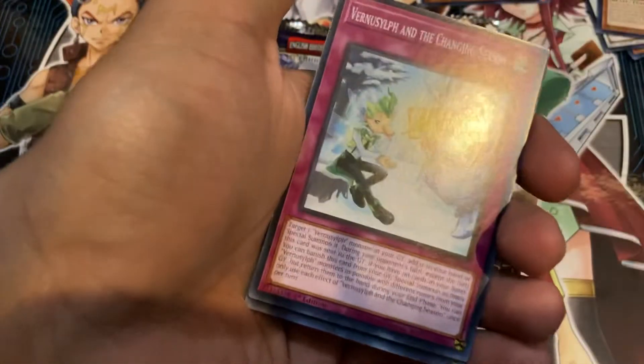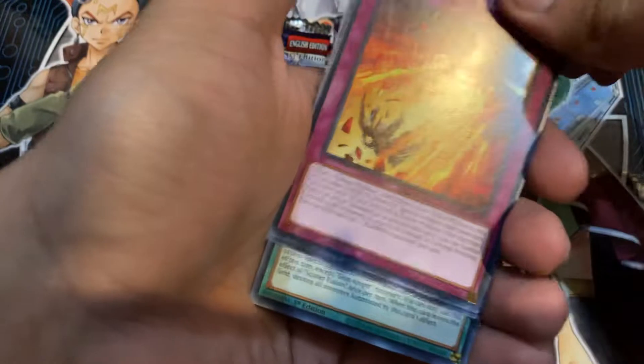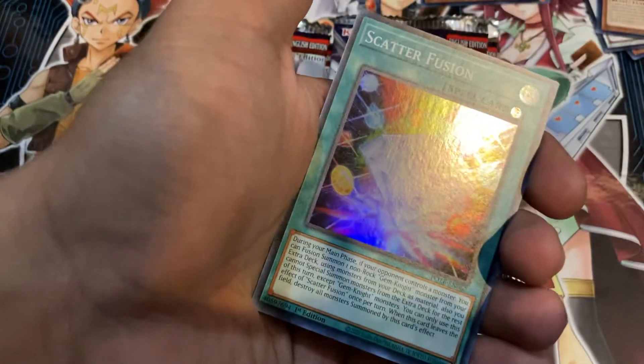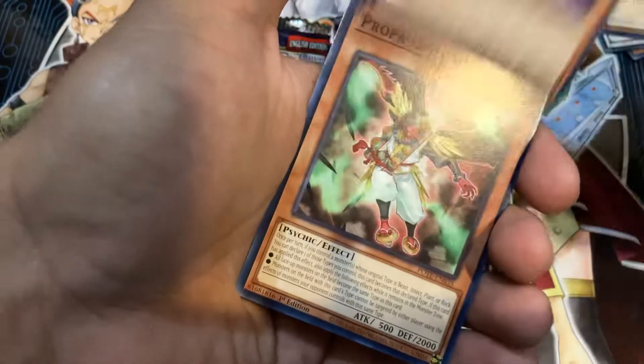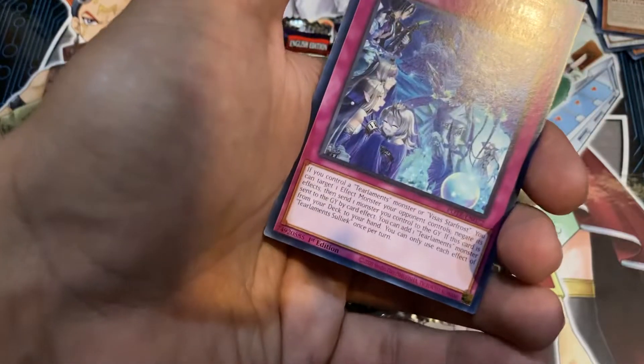Morphotronic Ear Fawn, Vernisilf of the Chaining Seasons, Baronet Expulsion, Ice Jade Creation — I don't know how to pronounce it — Scatterfusion, nice. Branded in Central Dogmatica, Sprite Red again — I think I have a playset of Red by now. Propagandake — I didn't pronounce that properly the last time either. Tier Elements Celiac.